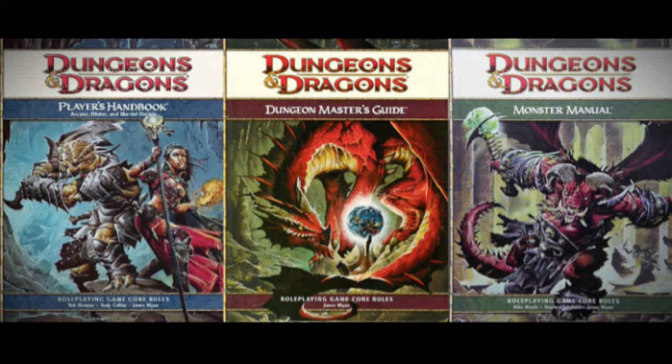Third edition D&D soon became 3.5 when, just three years later in 2003, the revised 3.5 edition was released in an attempt to address many of the balance issues and rules clarifications that arose from the third edition. It was also designed to be more compatible with other D20-based games. And five years after that, in 2008, Dungeons & Dragons 4th edition was released — a significant departure from previous editions, designed to be more tactical and including new mechanics such as powers and daily encounter powers for characters. I've had no interest in ever playing 4th edition, though I have many of the books.